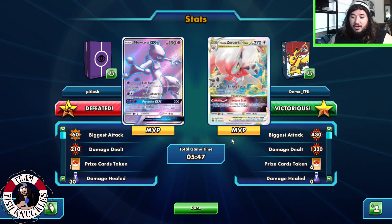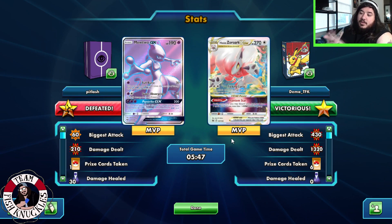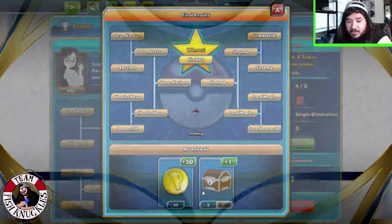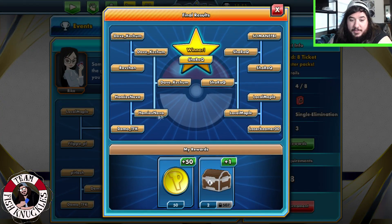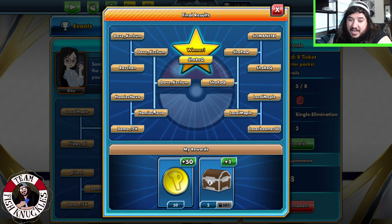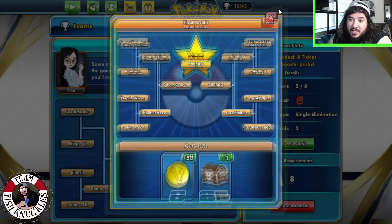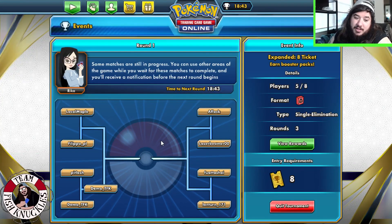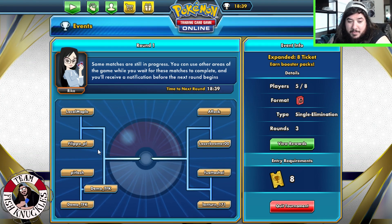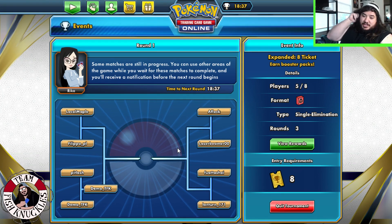Seeing it work is pretty good. Alright, we won game one! That's good, got past the game one curse from yesterday. Let's see what we're playing against, any names we know? No — he lost to Dave Ketchum. Oh my gosh, they let me down. Alright, so we're going to get Local Maple. Cool, we'll see you in a second.